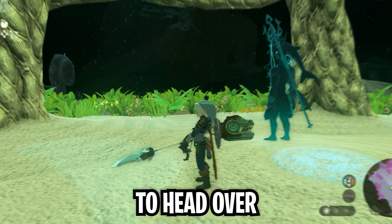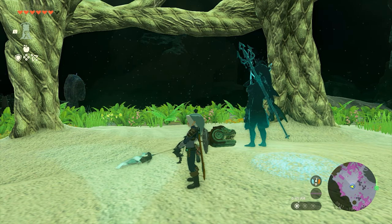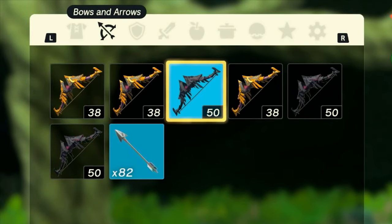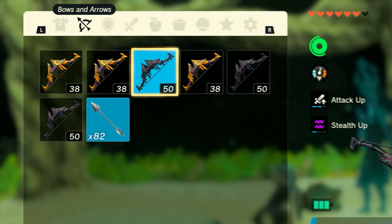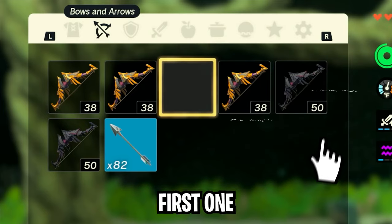Now it's time to head over to the bow inventory. The most important part of this whole process is to go to the inventory menu and then come out before you start duplicating. So we go into the inventory menu, go to your bow, and make sure you drop that first one.